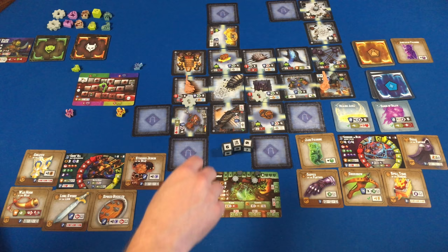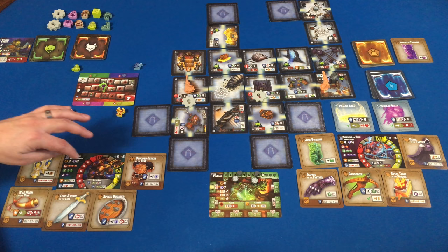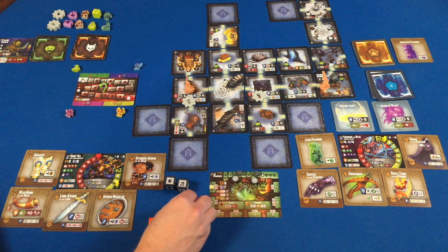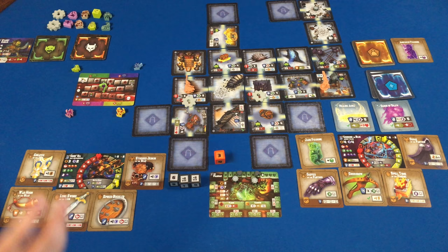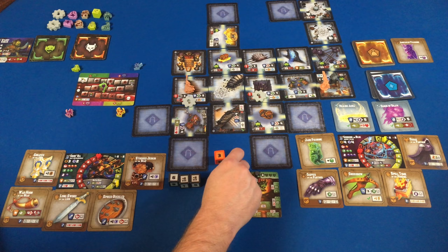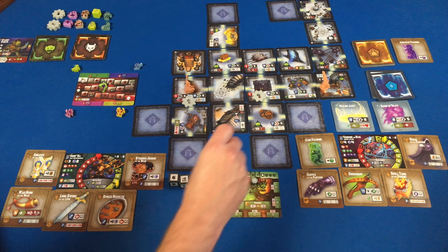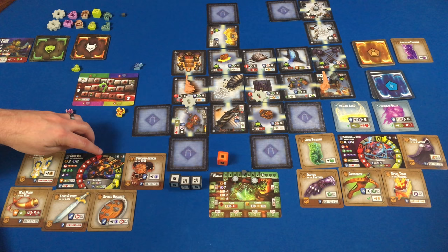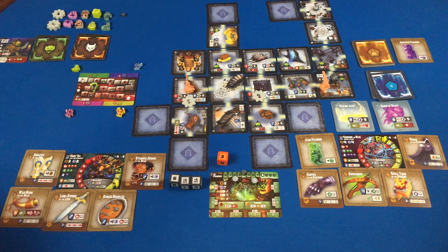My turn — I'm feeling pretty healthy at six or seven health. I move one, two, three, four thanks to my Greaves and make an attack, gaining one health from my lion set. Oh man — a six, two, and three. I spend two focus to change the three to a two, giving me six, two, two: that's ten, plus my sword eleven, plus my buckler twelve, plus the bear set bonus thirteen. Thirteen damage against the Pharaoh's defense of six: one, two, three, four, five, six damage! The Pharaoh is sitting at four health left. He counter-attacks me — a six against my defense of four, so I take two damage.